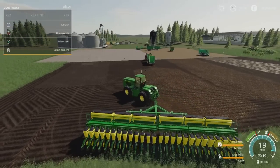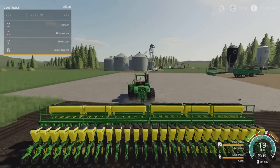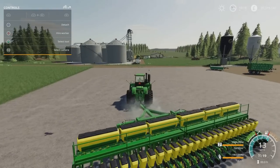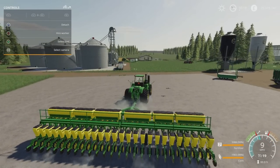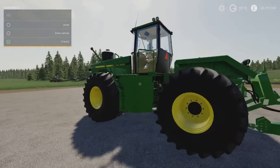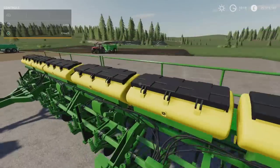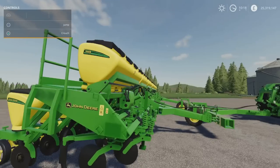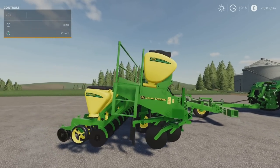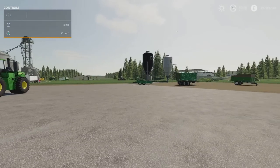I like the fact it gives you the option to have a 7.5 metre unit or go up to 15 metres combined. It's really nicely detailed, works well, no jostling or moving around. That's the John Deere 1113 by Eric Isaac, Adriano Avankio, and Agro Mods.